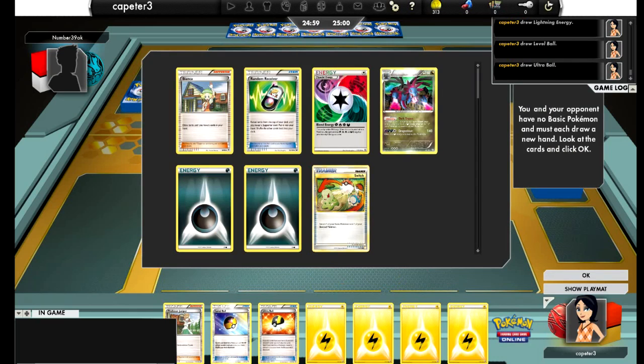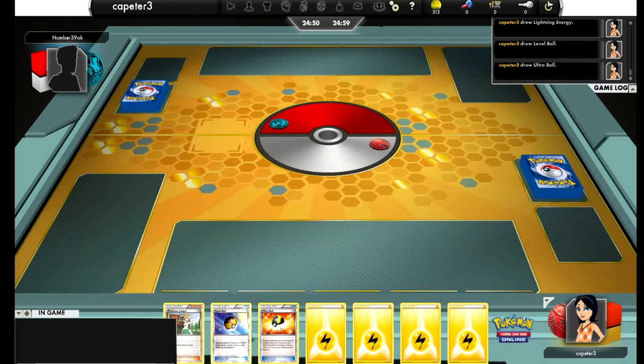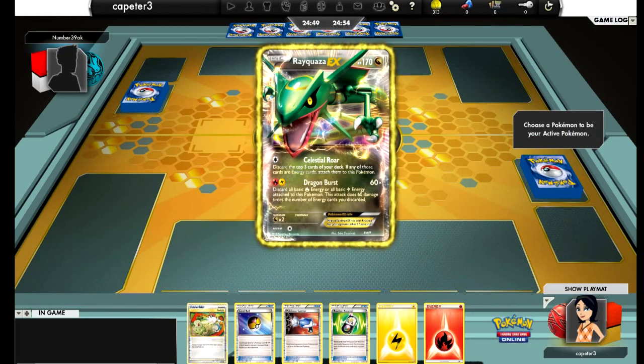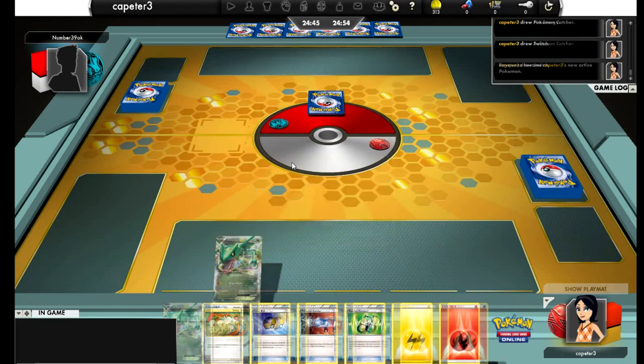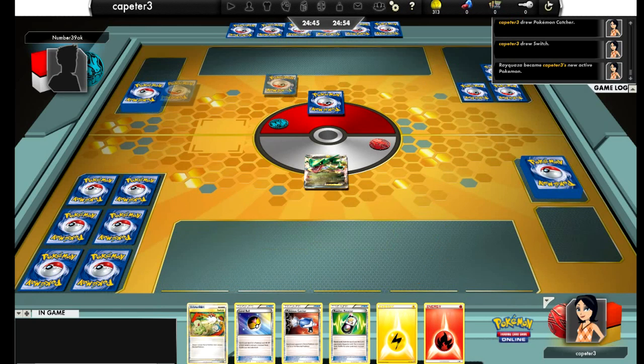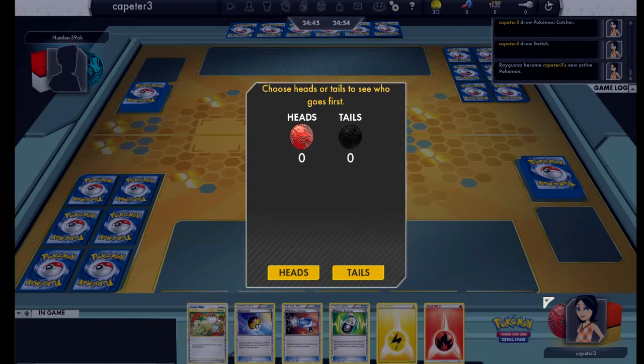Lately I've been showing a lot of games where I've been playing my Hydreigon Darkrai deck, but in this game I switch it up. I'm playing Ray Eels — I believe my opponent is playing Hydreigon Darkrai. So you're still kind of stuck seeing a Hydreigon Darkrai deck in action, but from the opposite end.